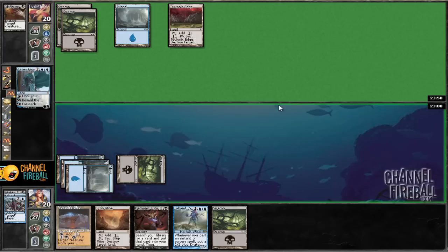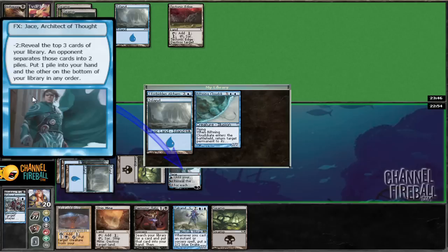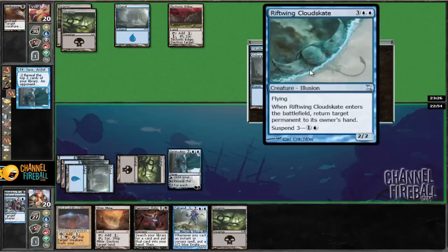Jace resolves, so we can go ahead and Fact or Fiction. I've got a flashback spell and a real spell. He's probably going to put these on the bottom, so probably just going to take the Cloud Skate. We have plenty of land, so we're not in a hurry to take this land. I'm actually kind of interested to see how he's going to split — he's probably just going to put the Cloud Scape alone. Yep, and that's what he does.